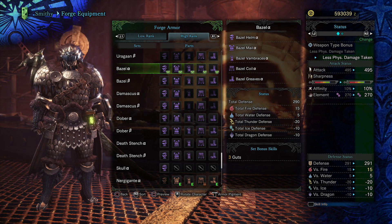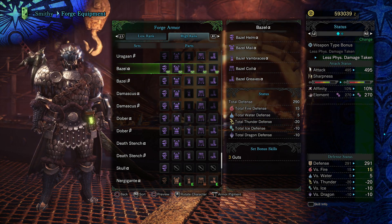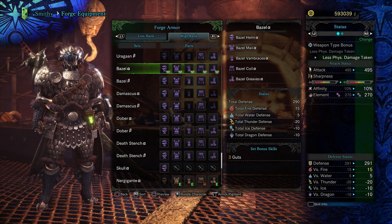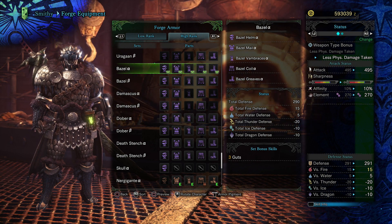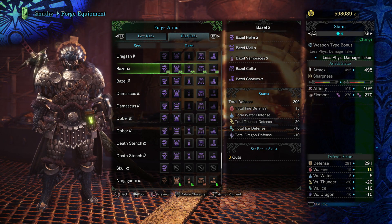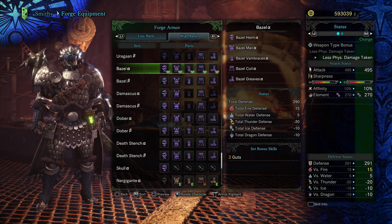Let's go over the stats. So total defense 290 clean, plus 15 on fire, plus 5 on water, negative 20 on thunder defense, and negative 10 on ice and dragon defense. So yeah, be careful when you fight lightning monsters — especially Kirin — you might get one-shot if you wear this thing.